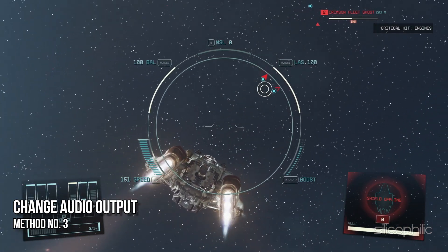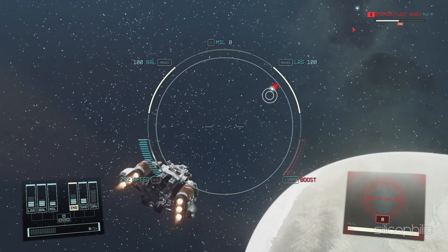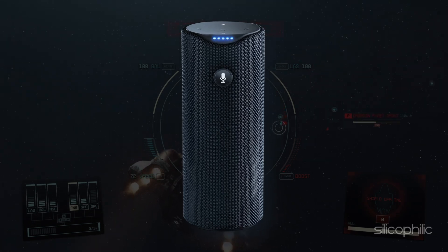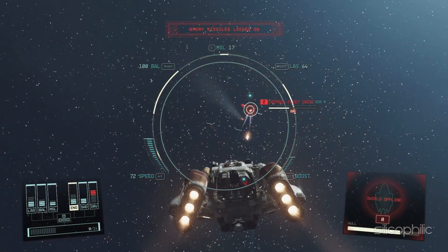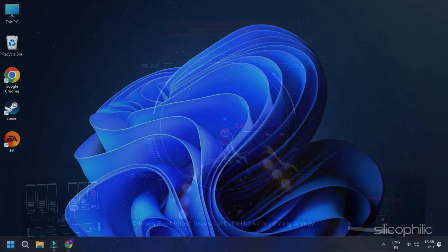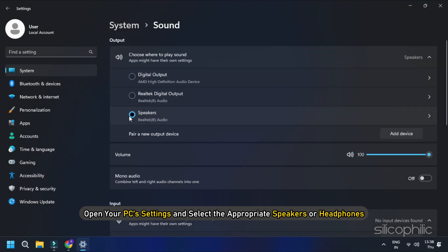Method 3: Change Audio Output. If you use multiple audio outputs on your computer — like headphones, speakers, and Bluetooth speakers — the audio might be routed to another device. Check that you have selected the correct audio output in your system. Open your PC settings and select the appropriate speakers or headphones.